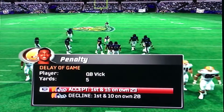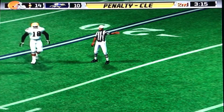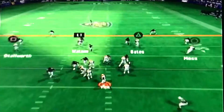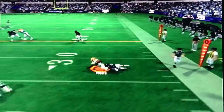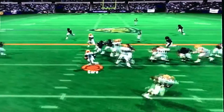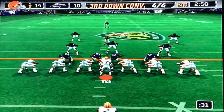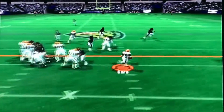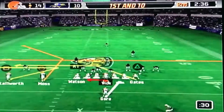First down, I was spamming X to call the play and snap the ball, but for some reason the controller wasn't registering. First and 15, we're going to have to fix it. Randy Moss gets an eight-yard gain. Second down and seven, Frank Gore gets about five yards. Now we're in third and short — Vick hands it off to Gore, Gore bounces it, that's a first down. We made up for that unfortunate error.